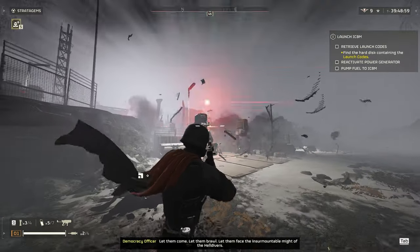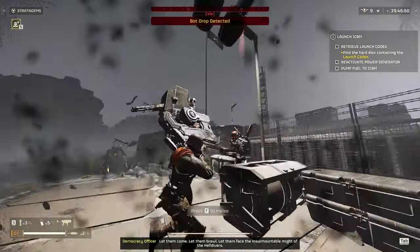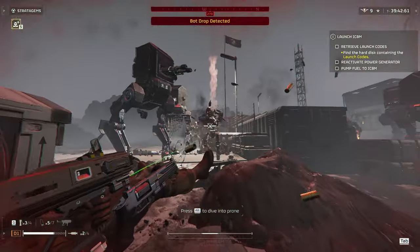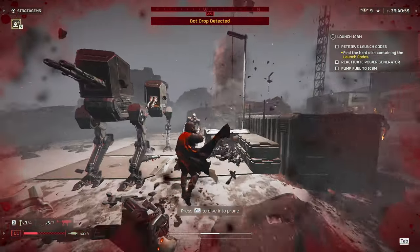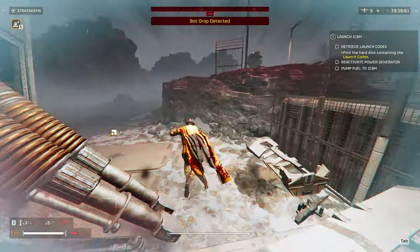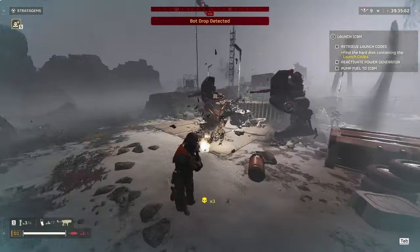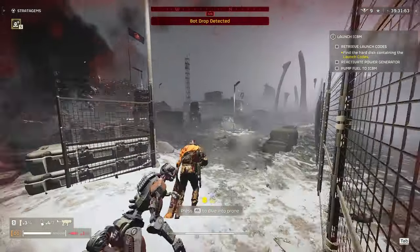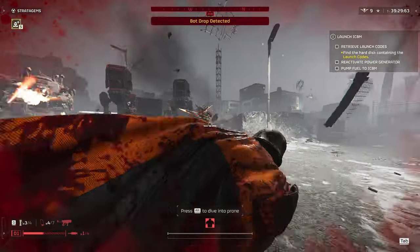What's up everyone, Draco here. Today on the channel we're taking a deep dive into a weapon that's all about versatility and crowd control: the SMG-72 Pummeler. This submachine gun isn't your typical powerhouse — it sacrifices raw stopping power for some unique features that can make it a game changer in the right hands. Let's break down what makes the Pummeler tick.